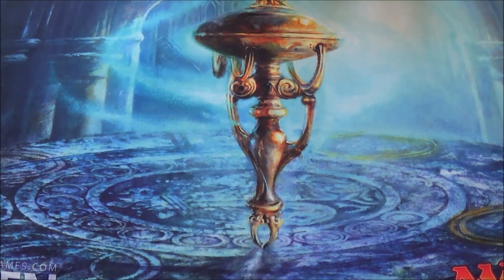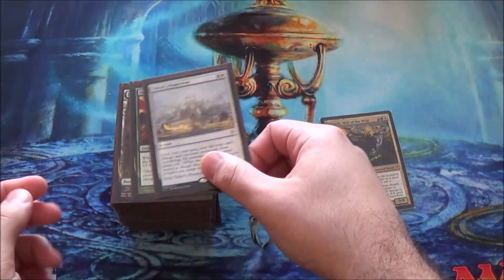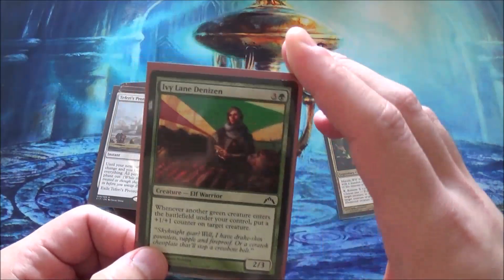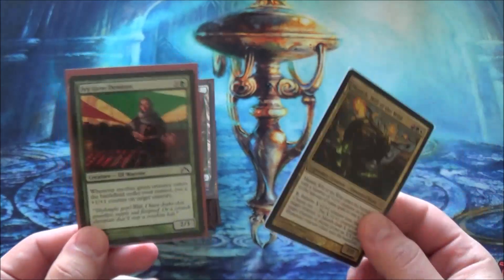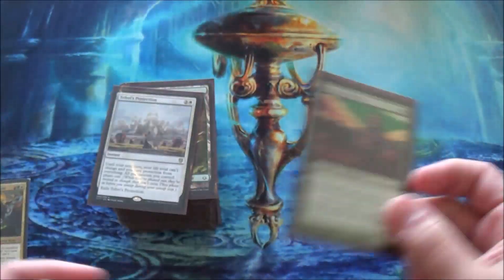Moving on to quite possibly one of my favorite decks — Marath. I did some important changes. Someone in the comments recommended Ivy Lane Denizen, and yeah, this card is damn good. You can absolutely cycle tokens with this. It's fantastic. Whoever recommended this card, please tell me in the comments — I don't remember.